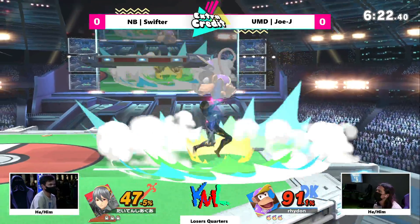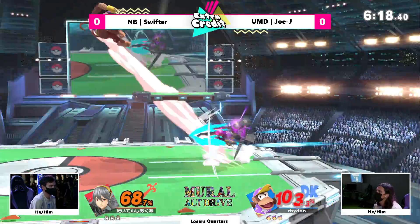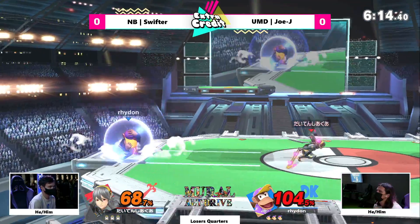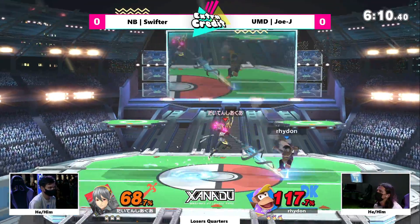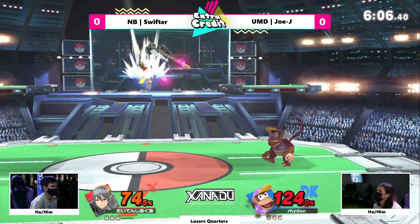But even with all that flashy stuff, JoJ making it a lot more even but still at 91% while Swifter's at 68. Gonna hit him with the pin kick. I love that back hit — just pushing him away enough — and the banana is gonna hit him on the retreating pin jump.